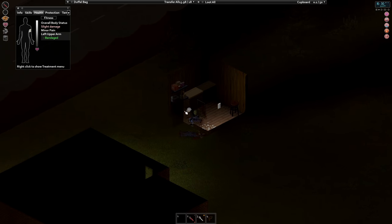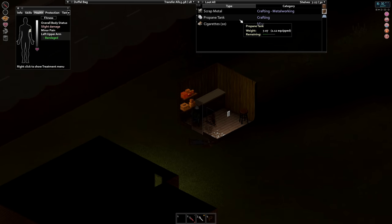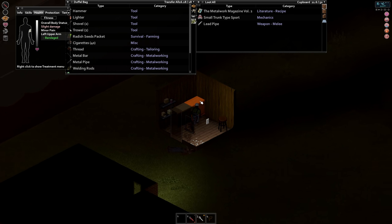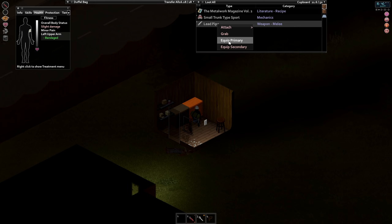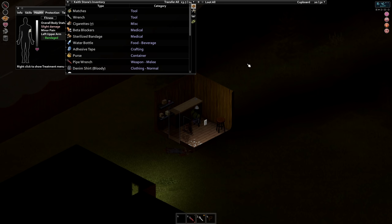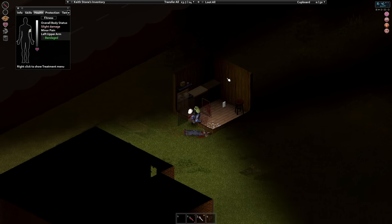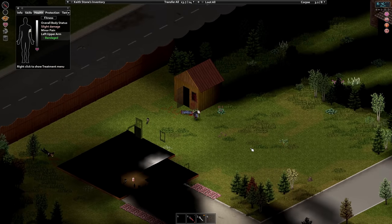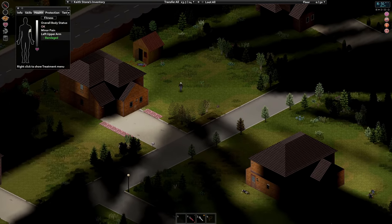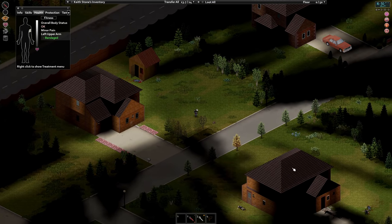Is he the only one? Okay, interesting. Propane tank, cigs - we'll take some cigs. Scrap metal, more cigs. A lead pipe - that's a good one. What's the condition? Great. A trunk and a metalwork magazine - we'll take that as well. Looking good, still just underweight. And there's our driveway right there.